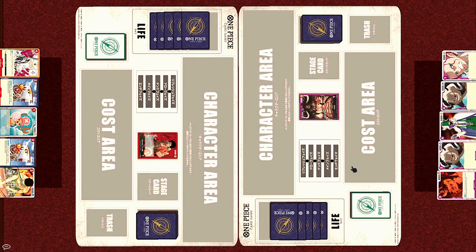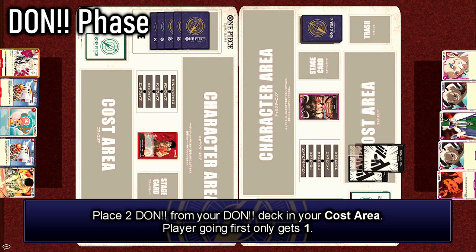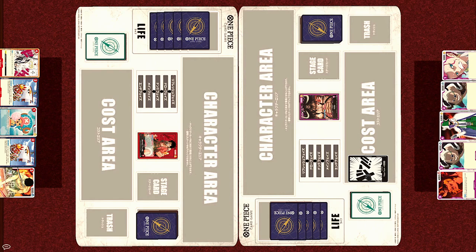Next, the Draw phase — but like many card games, the player going first does not get to draw. And next, the Dawn phase. Normally, during the Dawn phase, a player adds 2 Dawn from their Dawn deck to their cost area, but for the player going first, they only gain 1. Dawn is basically the mana or cost for this game, so this means the player going first only has access to 1 cost to pay.